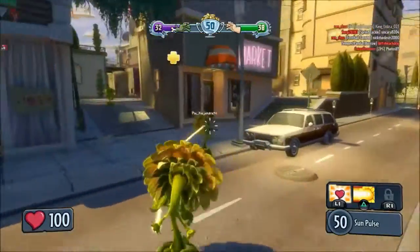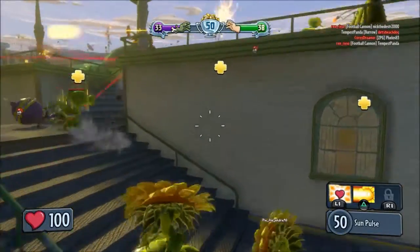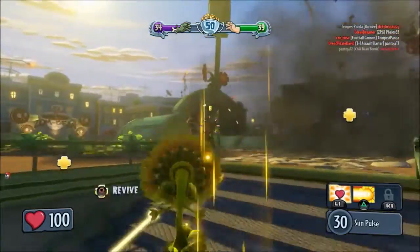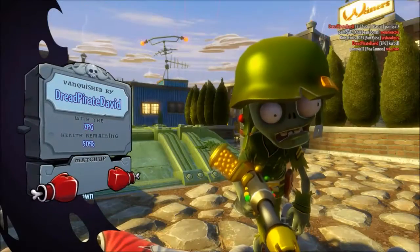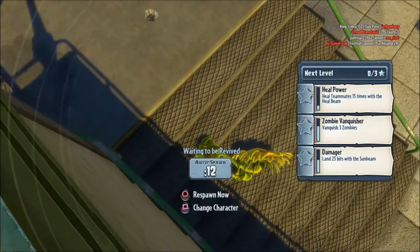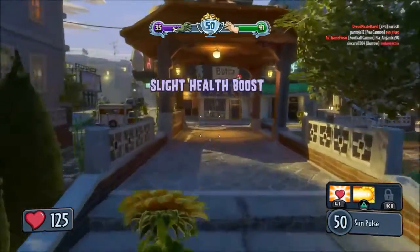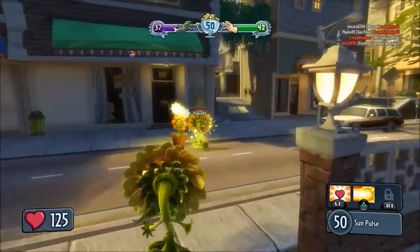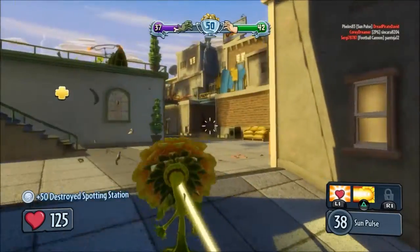How could you have already had health taken from you — you're in the spawning spot? I have no idea how we are winning. We're still winning — it must have been from reviving or something, because there are way more zombies than plants. So far I've learned I'm not very good at Sunflower, but I can revive very easily.